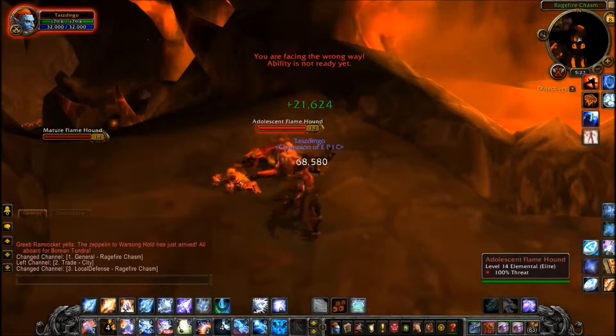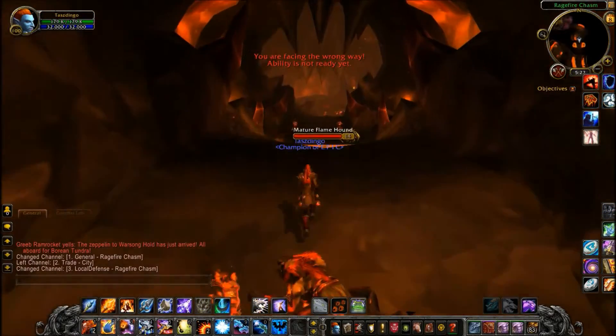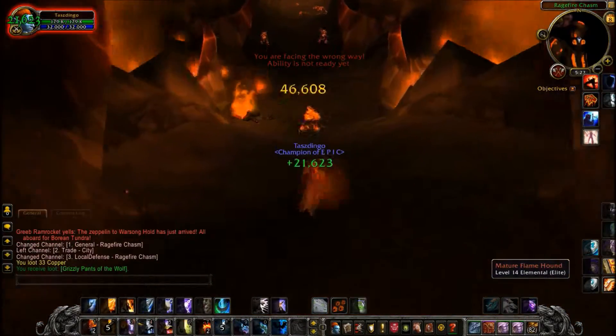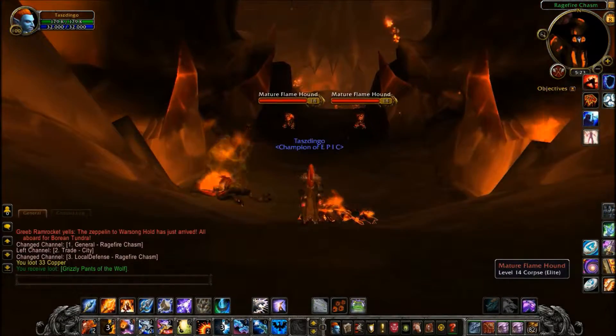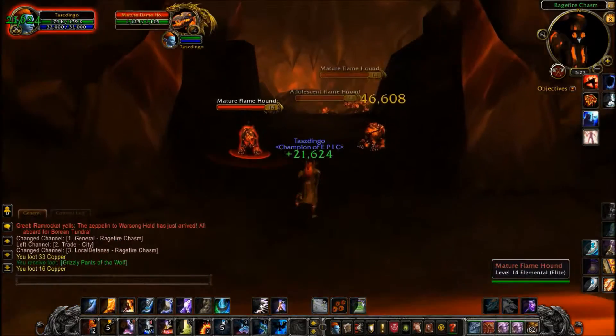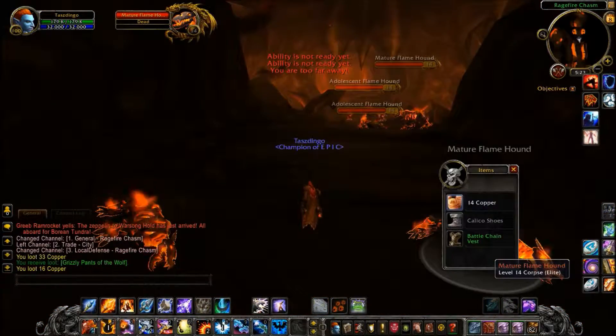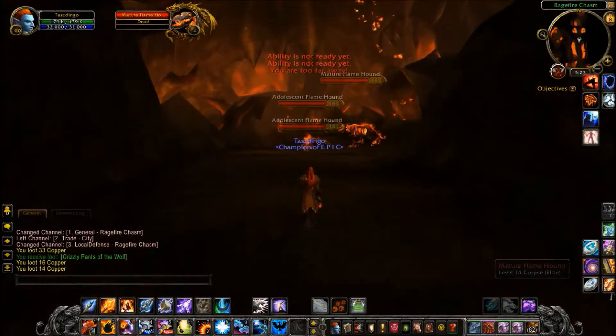One, I am going to keep my lightning shield off, because I am running through all these on my Shaman. I am going to keep my lightning shield off because if that procs on an enemy when they hit me before I hit them, it will kill them and I won't get the credit for it, so I won't get the loot — and I want money.